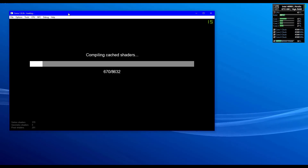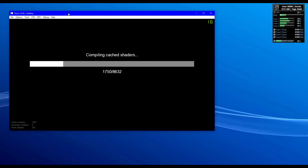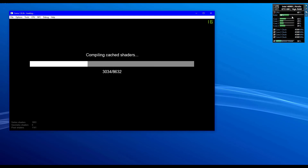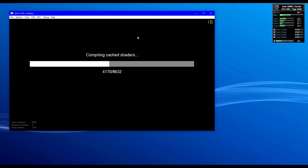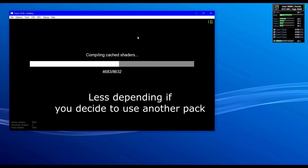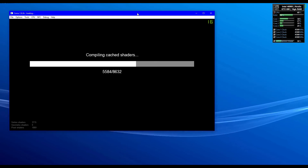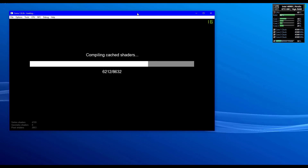Upon starting the game you should be greeted by a compiling shaders screen that should take a pretty long time to compile — like three to four minutes depending on your specs — and it will take a significant amount of RAM. Warning: for this specific tutorial you will need 16 GB or more of RAM due to the inclusion of the full shader pack, to minimize micro-stutters. If you're trying to play Wii U on PC, I assume you have a pretty beefy computer anyway.